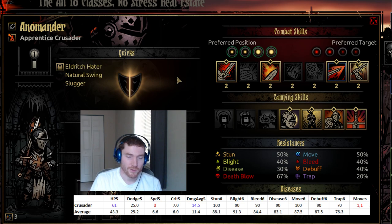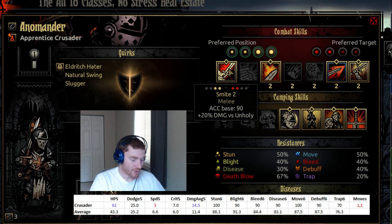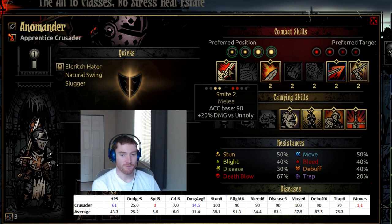Let's talk through the Crusader's abilities. Smite is fairly useless — this is your bread and butter attack. It can only attack the front two ranks, which is a huge problem. It does additional damage to unholy, but there really aren't that many unholy bosses you'll be using this on. The only boss it's really useful for is the undead crew, because most of the time position one or two doesn't have a boss — the Prophet is in position four, the Necromancer is briefly in position one or two then moves to three or four, so most of the time you won't get much bonus from that damage versus unholy.